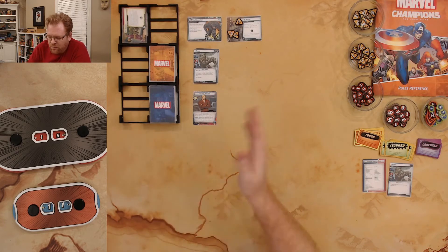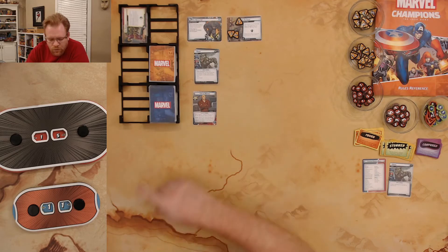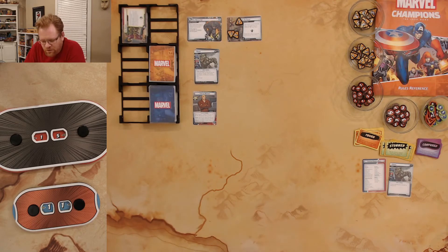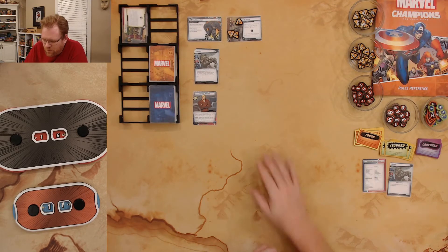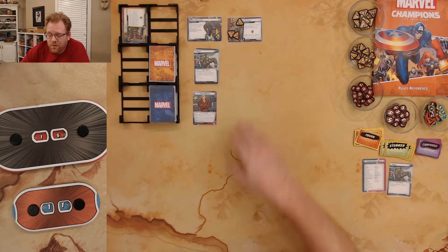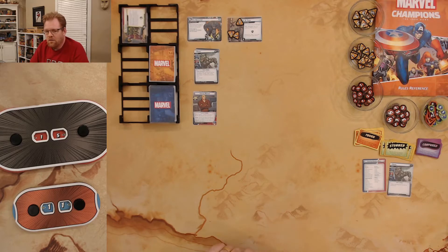Rhino level two, rather than starting on level one where it's just Rhino, on Rhino level two he ends up with a few more hit points to start out with. I think the normal one starts with 14 and he starts with 15, so not that much more, but the break-in and taking that you would normally get when you reveal level two is out there at the start. My concern is I probably want to thwart off of that and get that additional counter out of the way right away.